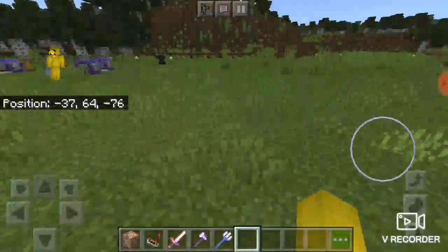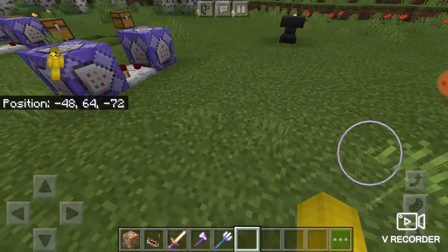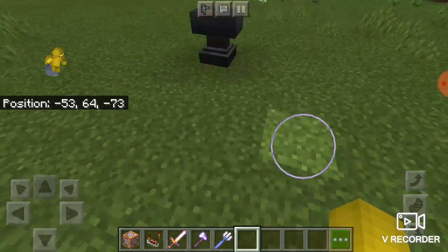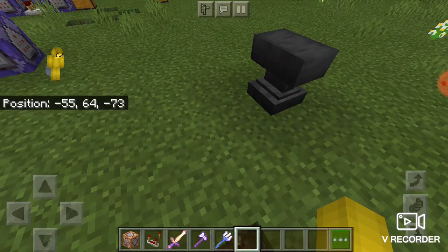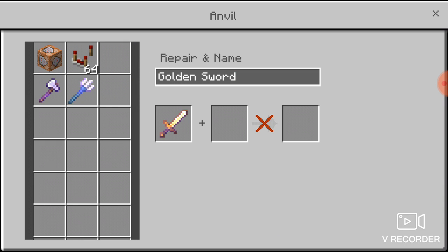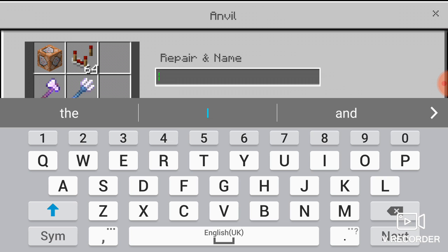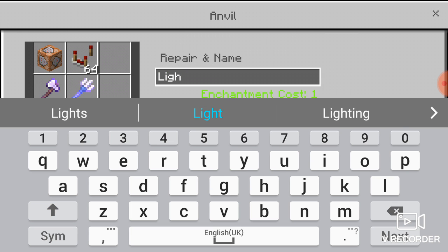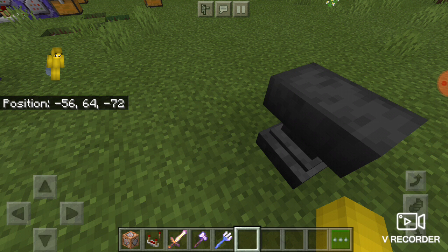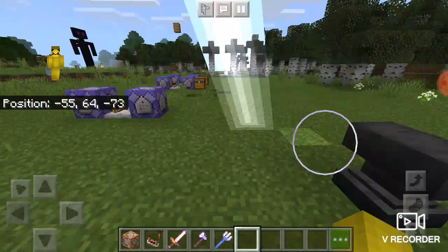That's the end of today's video. I'm so stupid — it still says 'golden sword,' which is a bit ugly. So you just gotta place down an anvil, put your golden sword in there, and type in whatever you want to call it. So type L-I-G-H-T-N-I-N-G-S-W-O-R-D and when you tap on it you'll have it named 'Lightning Sword.'